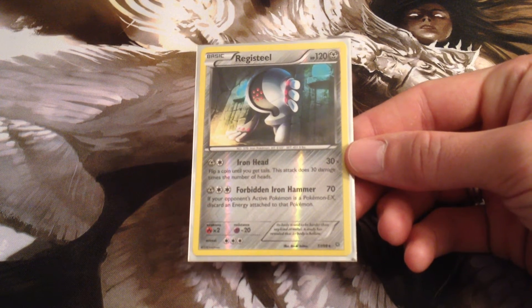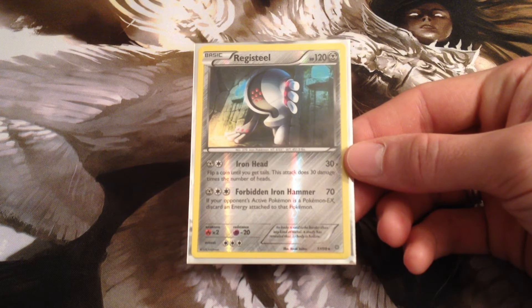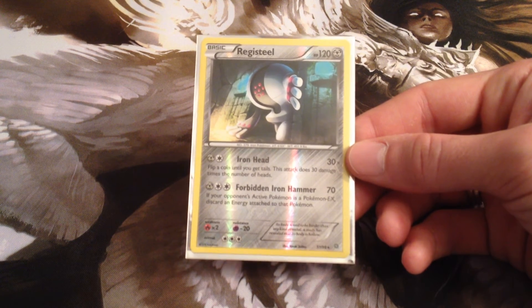First of all, he's got 120 HP and a 3-energy retreat, which is not great, but we're not really planning to retreat him. However, if we are going to retreat him, it's relevant to mention that since he's a Metal-type, he can go with Bronzong, who doesn't necessarily mind the retreat cost as much, because you can recycle those energies.